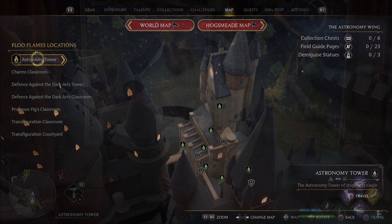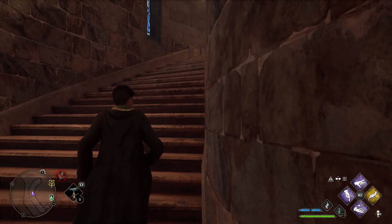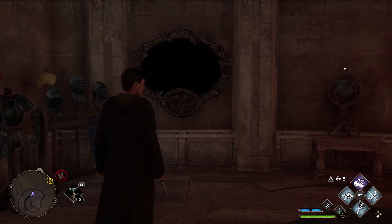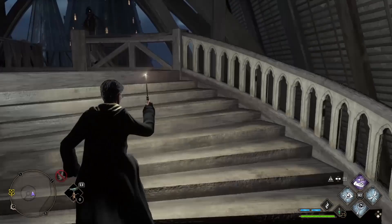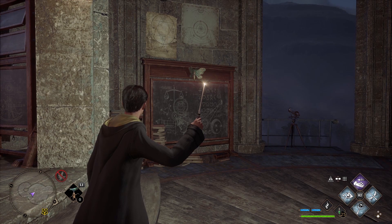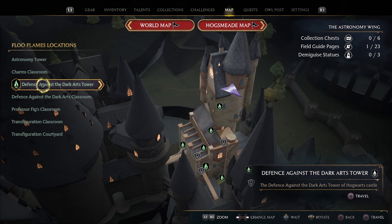Now we're going to tackle the Astronomy Wing. The first stop is the Astronomy Tower. When you spawn in, turn around and head up the stairs behind you. At the top of this first set of stairs, turn right to find a spiral staircase. Head up these stairs and you'll find the Moth Mirror puzzle directly to your left at the top. To find this Moth, we need to climb more stairs — head towards the spiral staircase behind you and all the way up. You'll find the Moth on a chalkboard to your left. Return the Moth to the mirror and grab your field guide page.